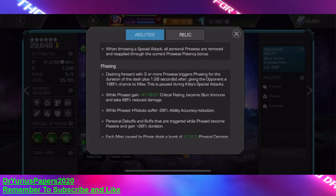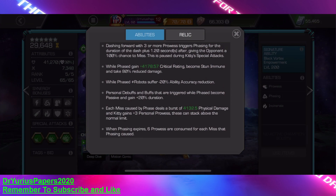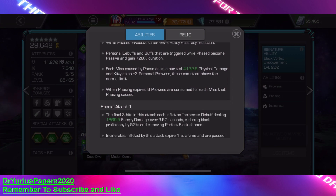When throwing a special attack, all personal prowesses are removed and reapplied through the current prowess potency buff. She's got phasing — dashing with three or more prowesses, she phases for 1.2 seconds, which is enough time to avoid a hit, and the opponent has 100% miss chance. While phased, she gains roughly +4,200 to her crit, and she is stun immune and takes 80% reduced damage — except her awakened ability means she takes 100% reduced damage. While phased, robots suffer a minus 20% ability accuracy. Personal debuffs and buffs triggered while phased become passive and gain 20% duration. Each miss caused while phased deals damage, and Kitty gains three prowesses, though when phasing expires, six prowesses are consumed for each miss that was caused — so you have to watch that very carefully.